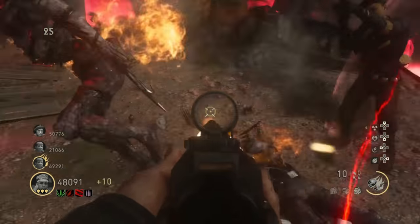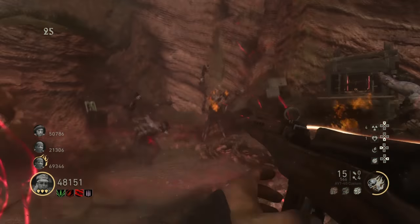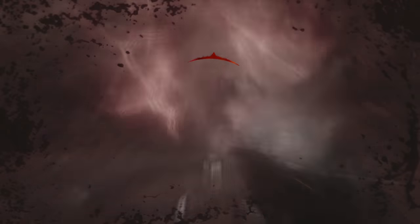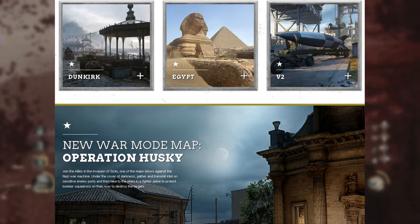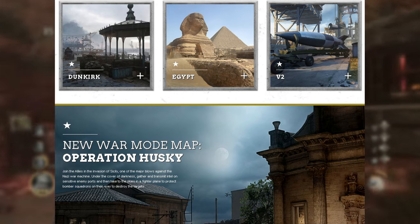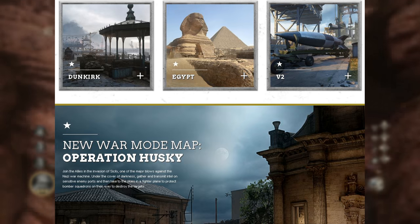The new DLC name is The War Machine. On the multiplayer side, there are going to be three new maps: Dunkirk, Egypt, and V2. They're also releasing a new war map and mode which is called Operation Husky.